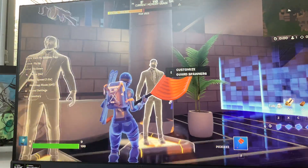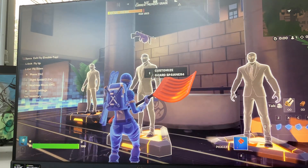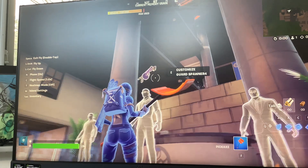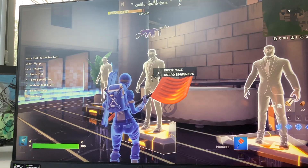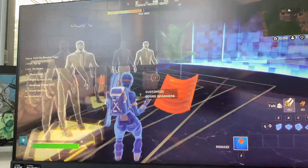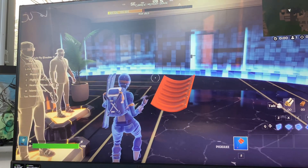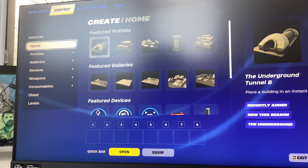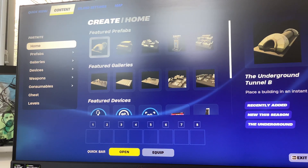They're all the same person, so how are you going to know which one is Midas? Well, you have to look at their gun. If it's a purple gun — which is a drum gun — then that's him. You can't really spawn in Midas's drum gun. The only thing you can spawn in is Jules's drum gun.